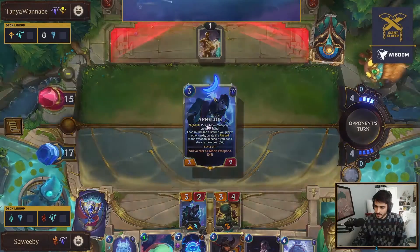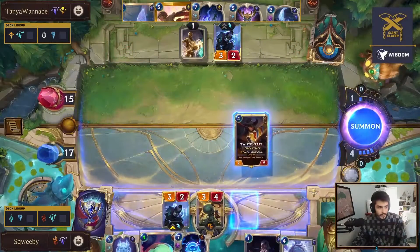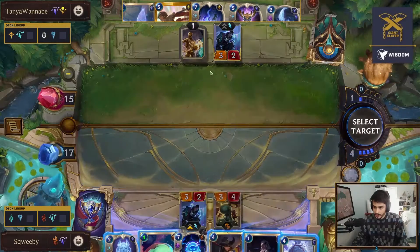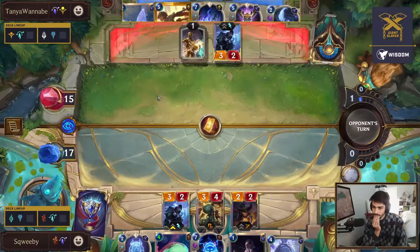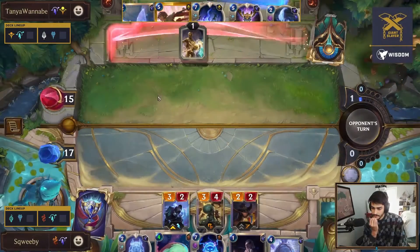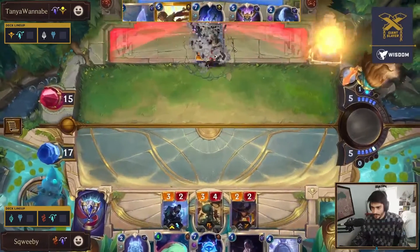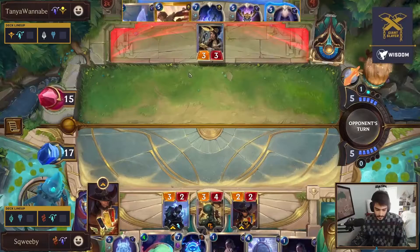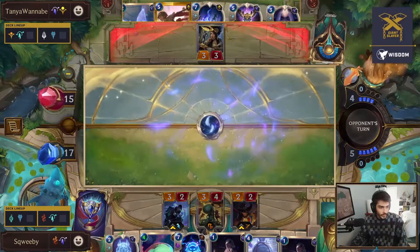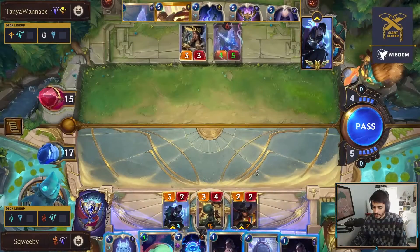We see a bit of an off turn for Tanya, of course going to be able to get additional pumps with the researchers. Squeeby is now going to be able to freely develop a Twisted Fate or potentially a temple - going to go for the Twisted Fate and just kill the Aphelios. These are high tempo plays from Squeeby. You'd normally want to wait to play that crescendo until this turn so you'd be generating an additional moon weapon. This crescendo has the potential to just be backbreaking because Xenotype is summoned again.